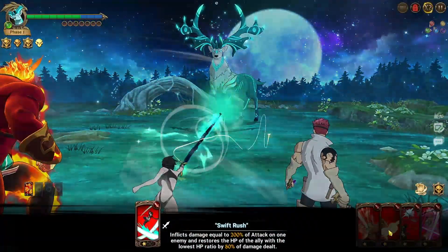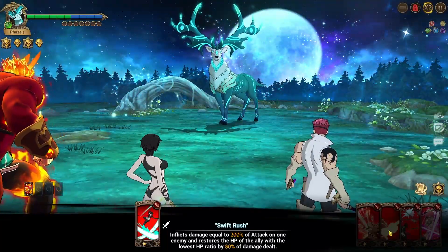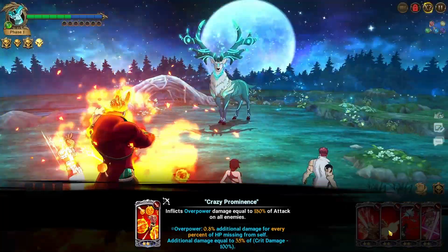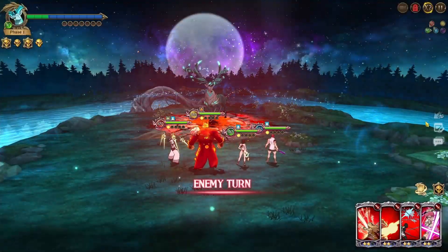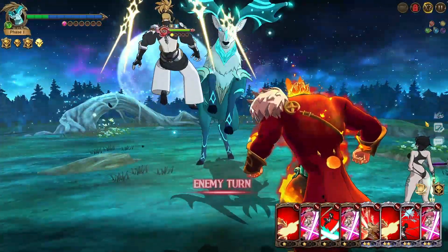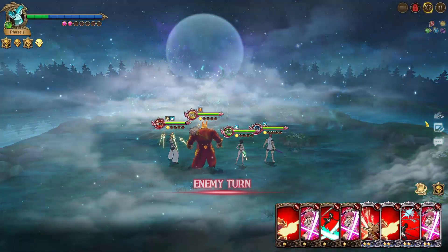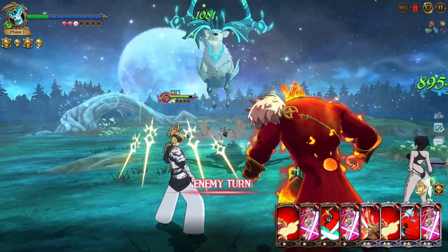If you end up going to the third turn and don't end up killing the deer, you want to have at least one of your characters frozen. Like I was talking about before with the debuff effects, if you simply attack with a character without the right characteristic based on the wheel, they will go ahead and get frozen — that's how we get around it. We should have enough damage to finish the phase anyway, but if you have a less leveled team, it's a good way to go around it.